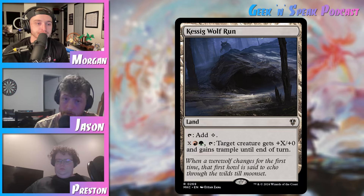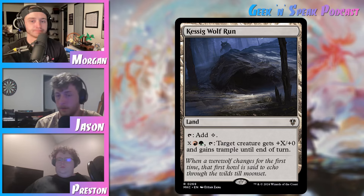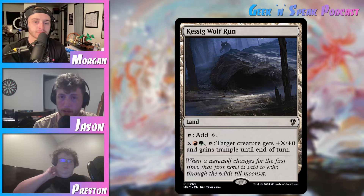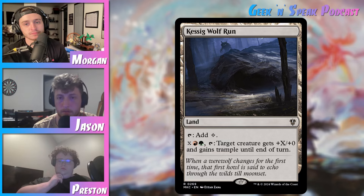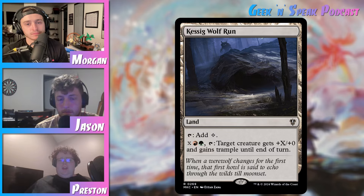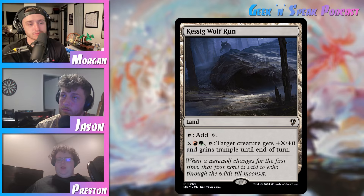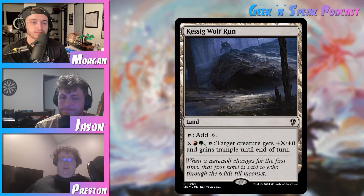Also, Voltron decks love this card too — Voltron decks in these colors should absolutely be running it, because you can just give your commander trample when you need to. You're probably already buffing him enough that you just pay the two mana to give him trample. I don't currently have any decks with this card. I just don't really have any Gruul decks — the only one I have that meets those color requirements is my dinosaur deck, and that deck already has plenty of trample, so I really just don't need this in there. But this is a very good option for those colors. If you do have a deck in red and green and it doesn't already have a bunch of trample built into the deck, you should probably throw this in there. It's only 15 cents, so it's not like it's going to break the budget.